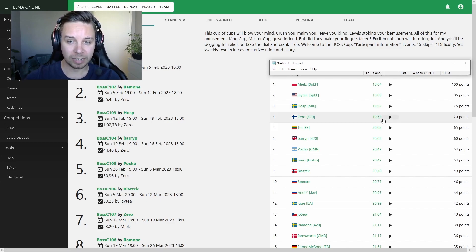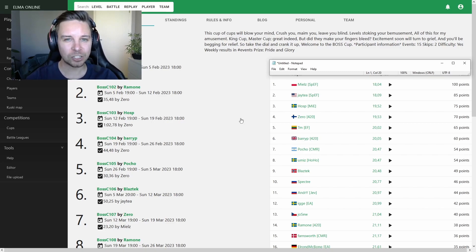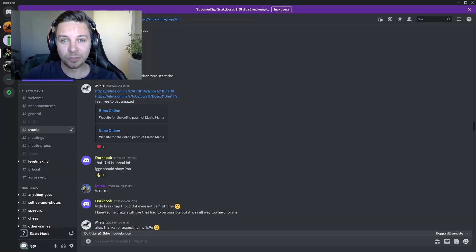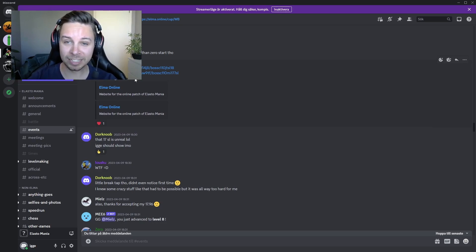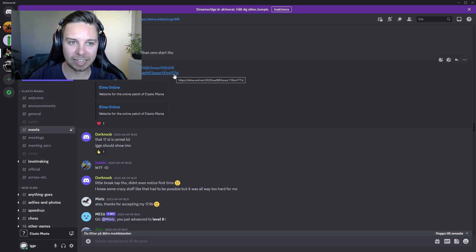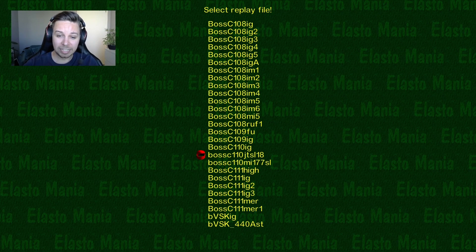It's incredible how such a short, seemingly simple level can turn out to be so deep and nuanced. Just to prove I don't spoil myself: I just now read the Discord and found out that Mielz also made a 17.96 offline — disconnected but he did make it. We'll take a look at that, plus two save-loaded replays. Save-loaded means you can save mid-run and reload, essentially giving yourself checkpoints to produce a cleaner run, though it's tool-assisted and not eligible for the event.